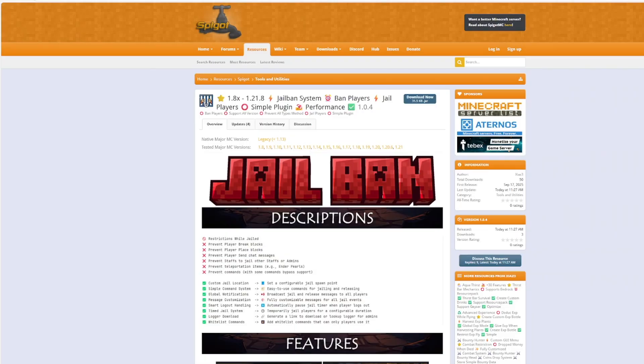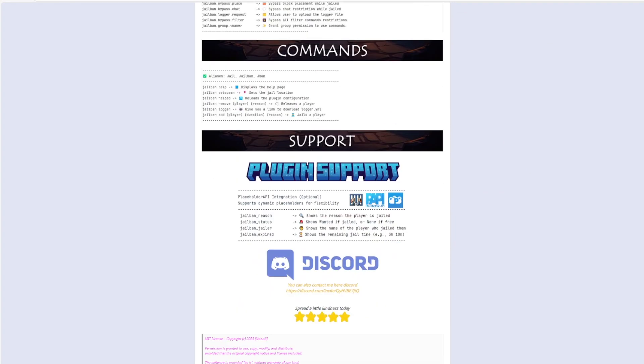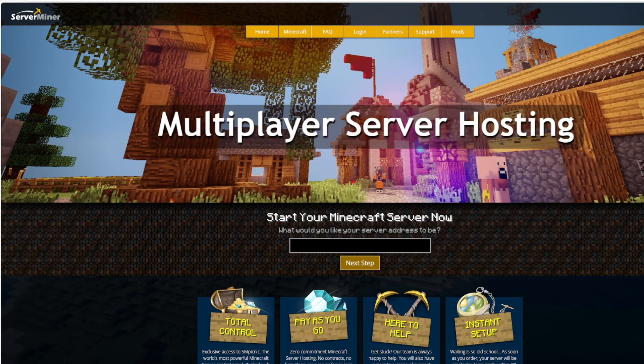Here we are on the Spigot page. You can see it's been updated from 1.8 to 1.21, and there's loads of good information about how it works, the permissions, and the commands. If you have any problems, you can contact the developer on Discord. But if you need a server to host it, check out serverminer.com for the best and cheapest hosting around. Subscribe, like, comment, and I'll see you next time.